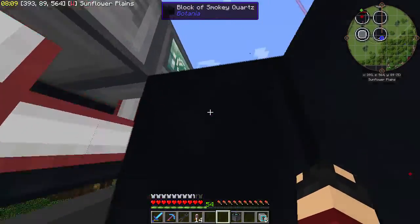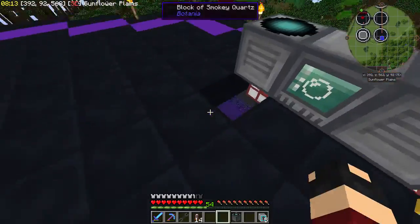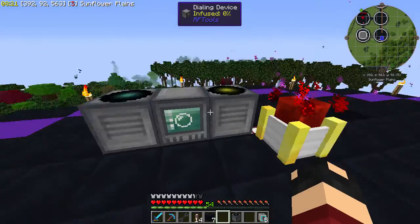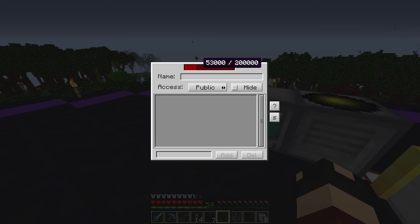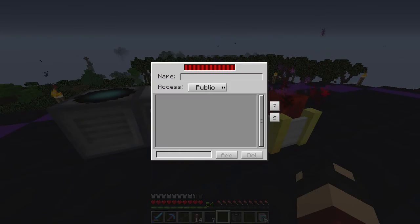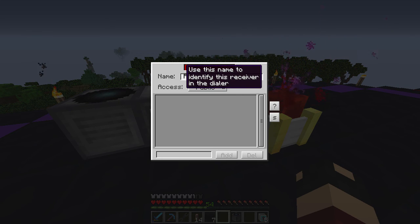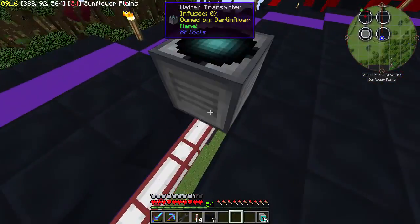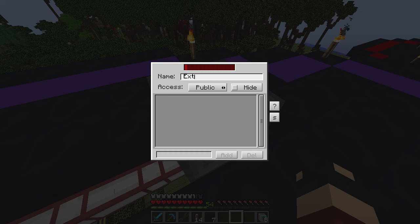We have the dialing device - that is full. Now that is full and this is getting full. Now we need to give it a name - let's go 'Base,' and then it saves. And then this one, let's give it 'Receiver.' I almost spelled that wrong. Now we need to get the other matter transmitter on a spot where it can receive power - let's just put it there and name it 'Extra Trans.'